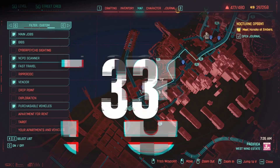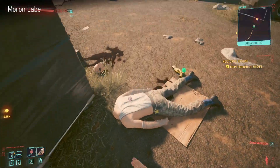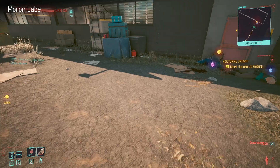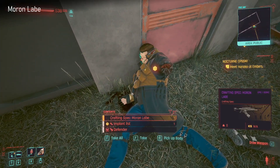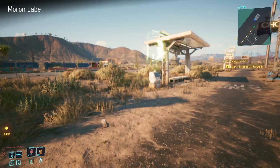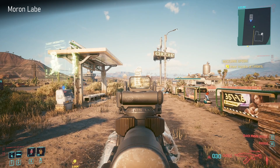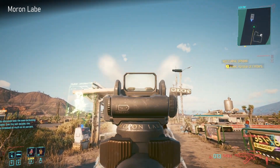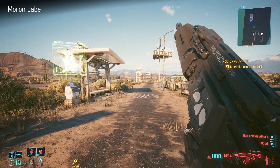Next up we have another suspected organized crime activity one - this one is from Pacifica, the furthest south one. It's the Moron Laib - I'm not sure if that's pronounced right. It's kind of industrial looking, very industrial looking power assault rifle with an AK look to it, all black of course. It walks its way up to the sky with the recoil.